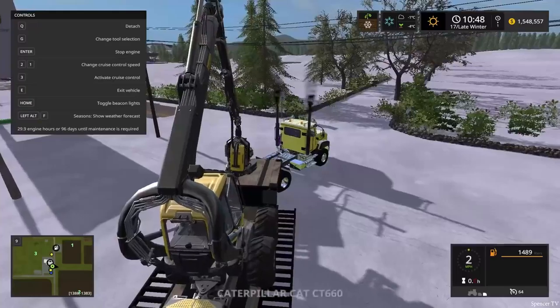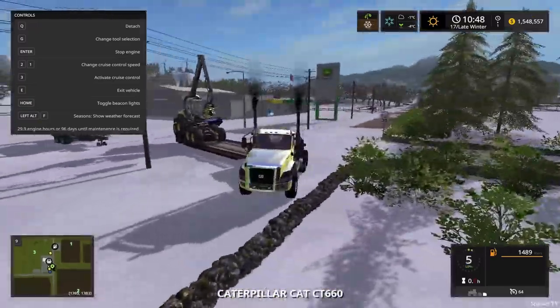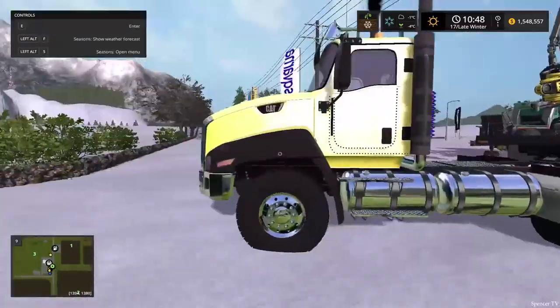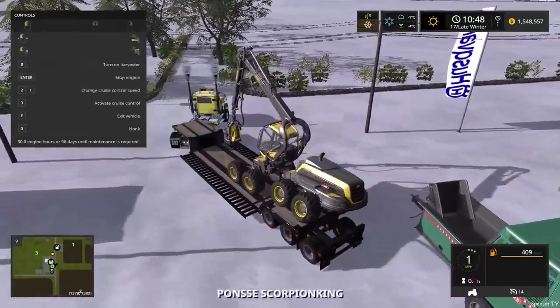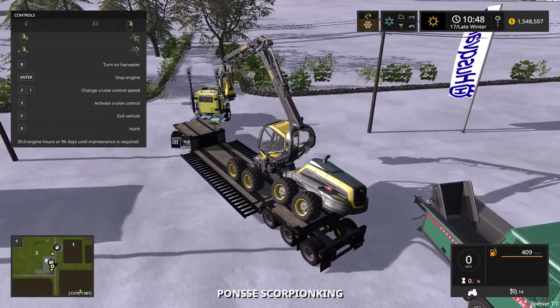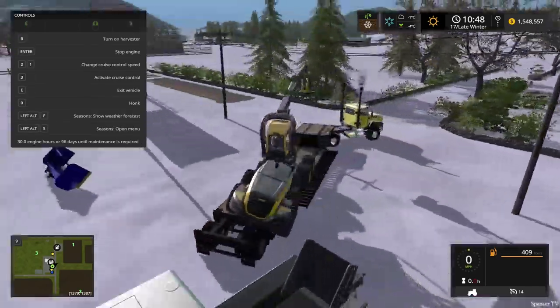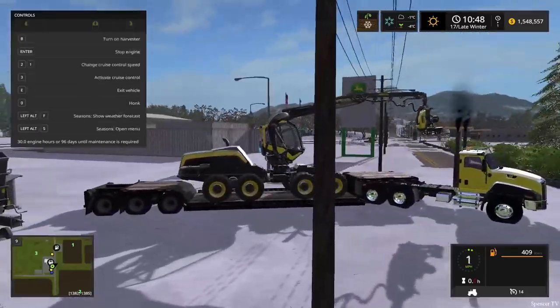We're heading to Rockingham Lumber — that's where we're doing all our forestry stuff. Oh no, Scorpion King, we need to drop the boom down — I didn't pay attention to that. This is actually a new map so we don't really know all the little ins and outs it has.